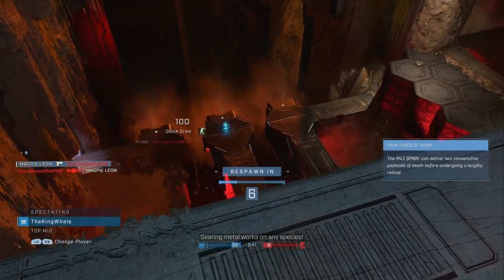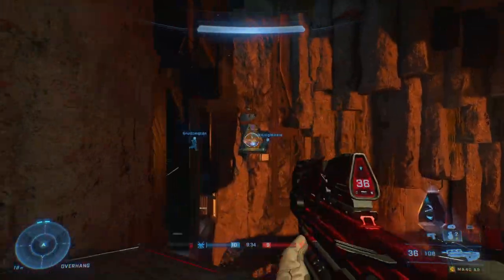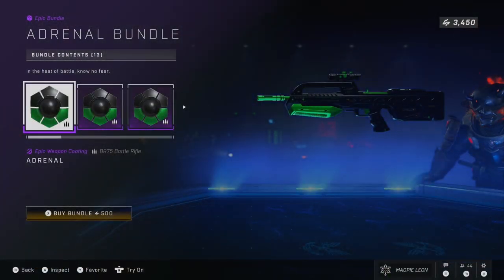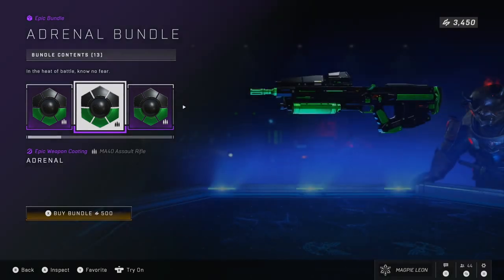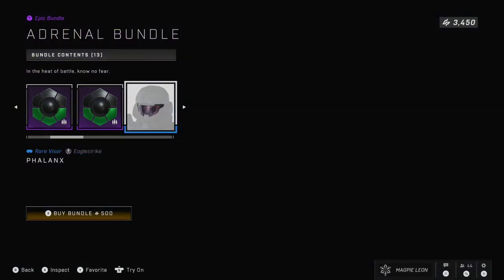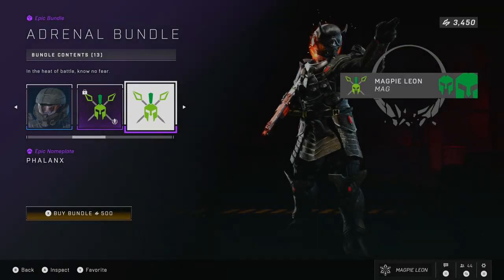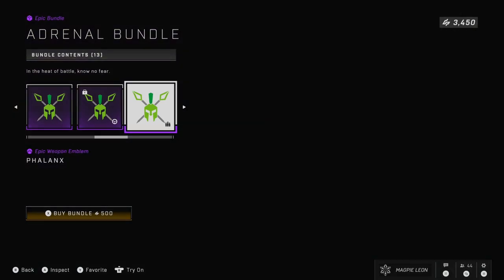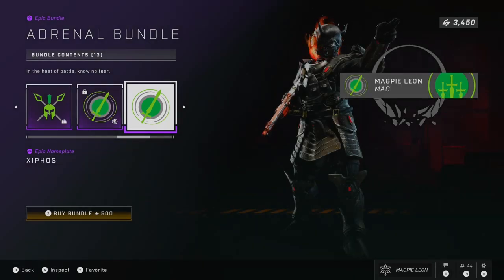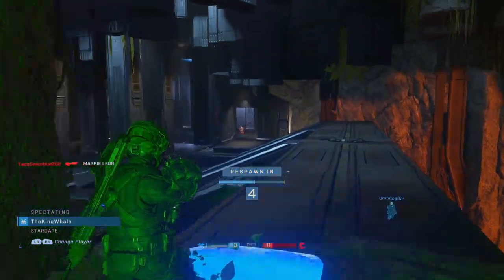The final bundle this week is the Adrenal Bundle — the weapon coatings that were with the Monster Energy promo before the game had even launched. I made a short about these a little while back saying they would be returning, and they're finally here. The bundle costs 500 credits and gives you 13 items. You get the Adrenal Weapon Coating for the Battle Rifle, Assault Rifle, Commando, and Sidekick. You also get the Phalanx Visor, which interestingly released during Tactical Ops, which means Mark V Zeta could come to the store at some point. You also get the Phalanx Armor Emblem, Nameplate, Vehicle Emblem, Weapon Emblem, and then another emblem as an Armor Emblem, Nameplate, Vehicle Emblem, and Weapon Emblem. For 500, that's a pretty solid deal — you get a nice visor and some nice weapon coatings.